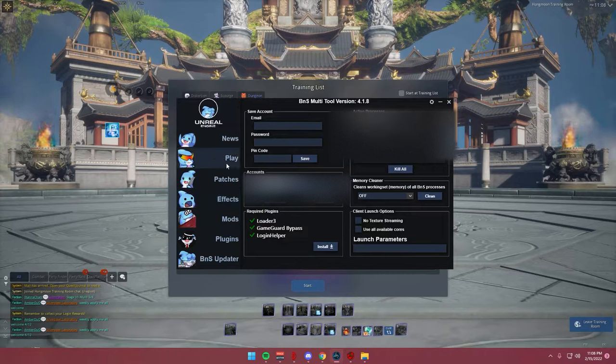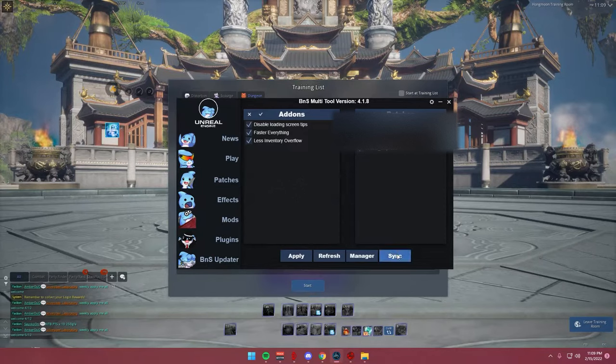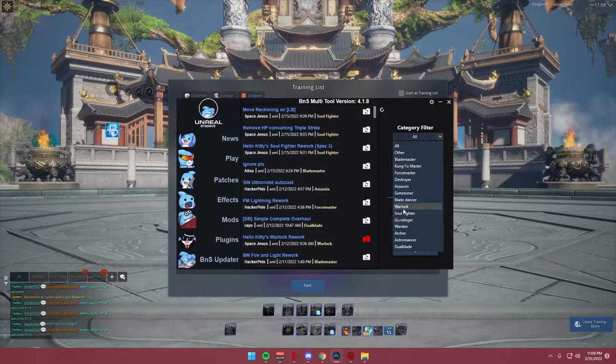I have a previous video on how to use Multi-Tool and how to download it, so I'll leave a link to that in the description — be sure to check that out. If you ask me where to get it, I'm going to point you directly to that video. Assuming everyone watching knows about Multi-Tool and how to download patches, let's look at what patches you should get. We'll come over to Patches and go to Sync, authorize here, and change this to Warlock.